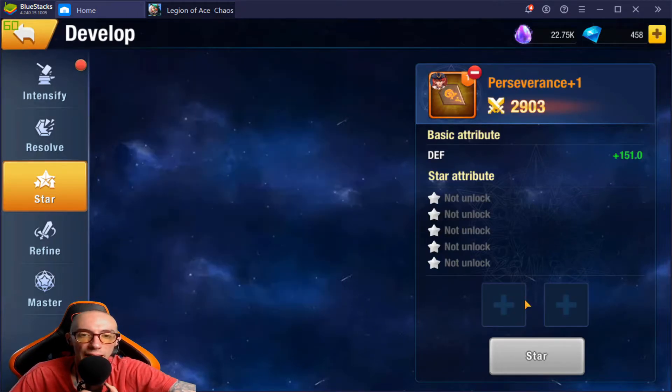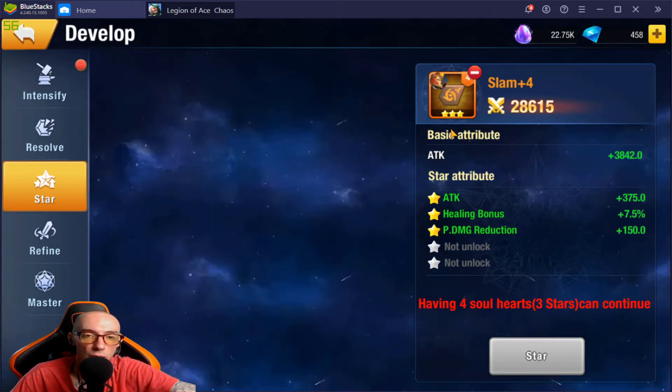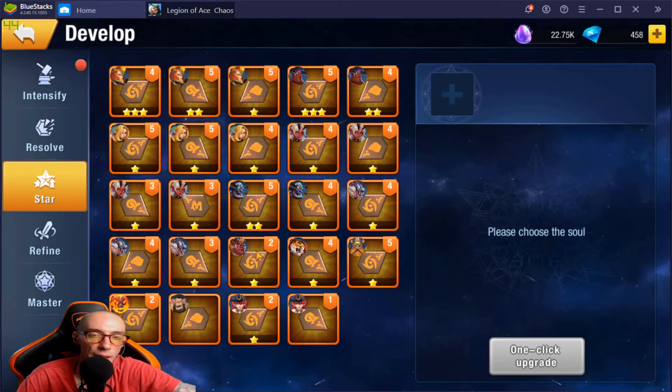To star up a soul gem, click on it — we need to sacrifice two soul gems in order to star this up. It will require two legendary soul gems with no stars; we sacrifice those two and it becomes one star. Going from one star to two stars will take more — you need to sacrifice one-star gems. You can't upgrade using lower-star gems; it needs to be the same star count. It's like step-laddering it up: if you have a two-star soul you need two extra two-star souls to upgrade it.